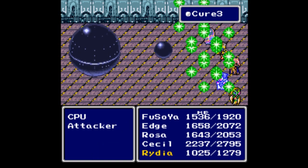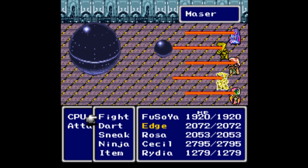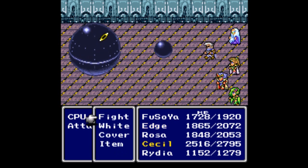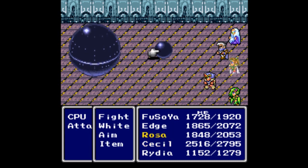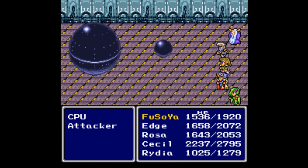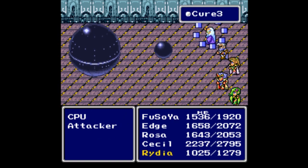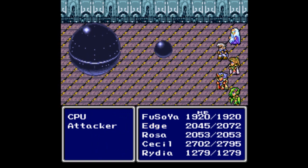As you saw, the CPU pretty much walled himself off from magic damage. You could technically try to cast Wall on one of your party members and bounce lightning off of them, but unfortunately you also have the possibility of hitting the attacker while you do that, and that would result in your doom. So I would not recommend it, but if you're feeling gutsy, feel free to try.